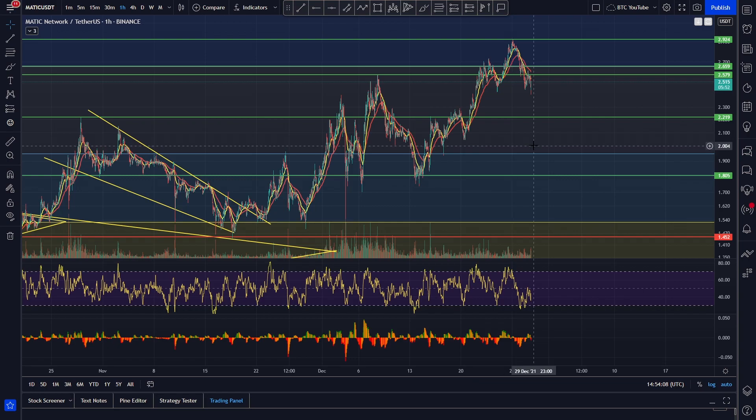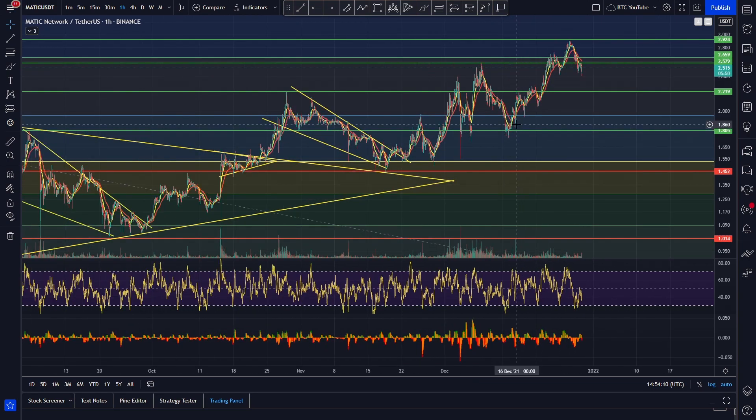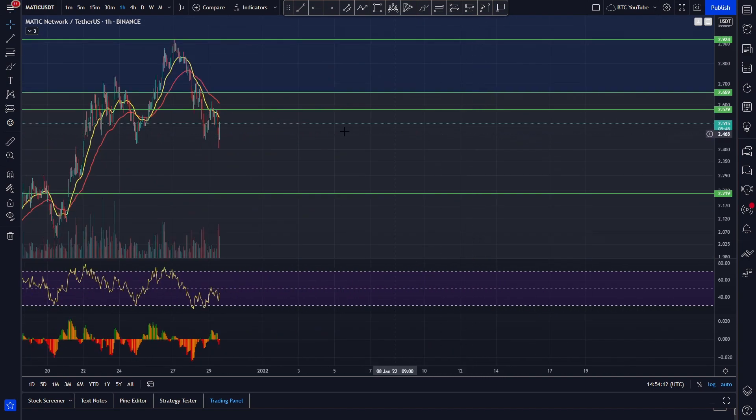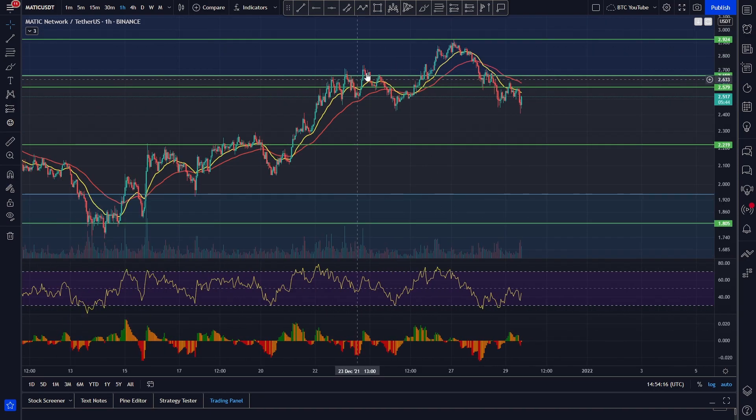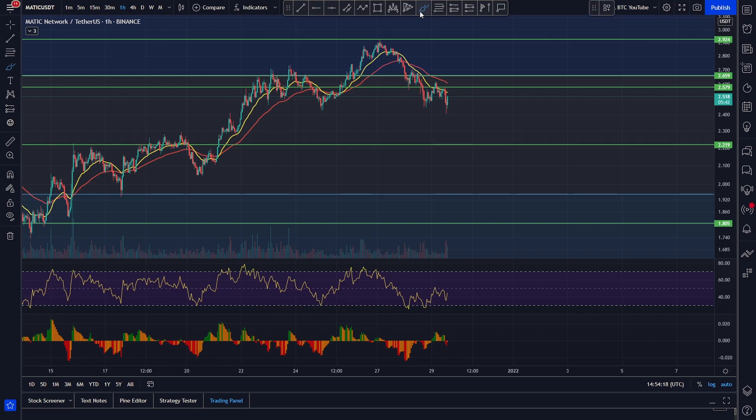We're taking a quick look at Polygon here, and as we can see we're still heading up and to the right for the most part. We've had a little bit of a correction over the past few days, but that was pretty obvious in our opinion — if you watched yesterday's video you would have heard us say that we've hit a decent resistance up around three dollars, essentially $3.